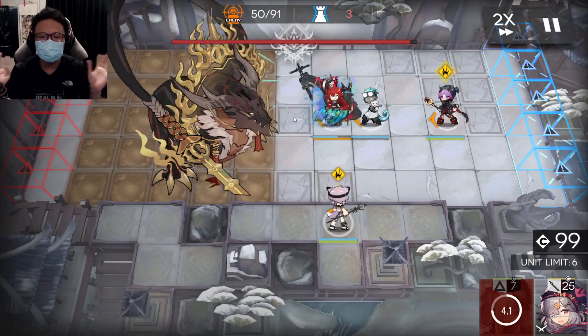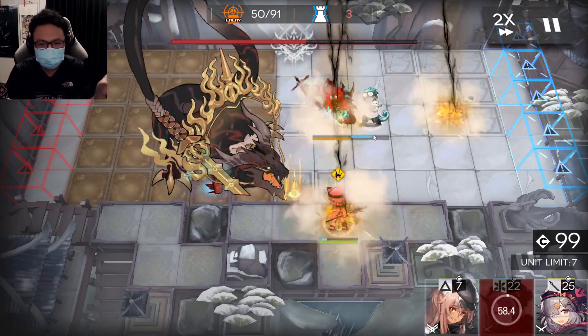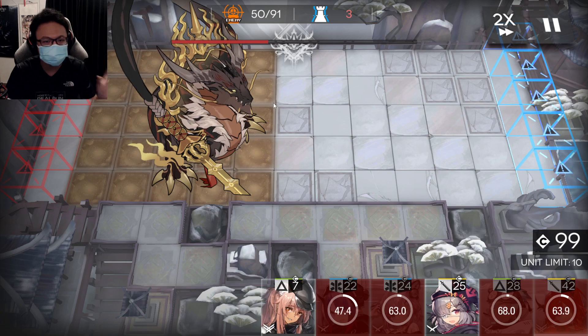Now everybody is going to get destroyed on this map. The boss is going to do this damage — it's much harder than phase 1. But it's okay that everybody gets killed. Just remove everybody from the map; those that kept their life, get them out.